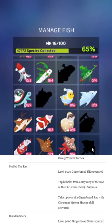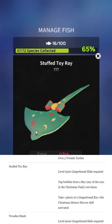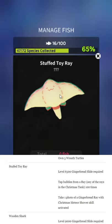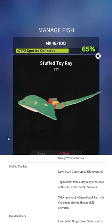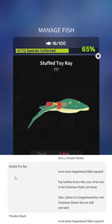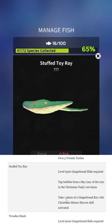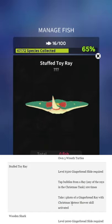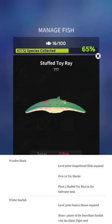The stuffed toy ray is really good — not a fan of this event in general, but the stuffed toy ray design is great. That's adorable. To get it: level 6,500 gingerbread slide, tap bubbles from any ray in the Christmas tank 100 times, and take one photo of a gingerbread ray with the Christmas meteor shower skill active. You can get a free trial of that once per day, so just do that to get your unlock.